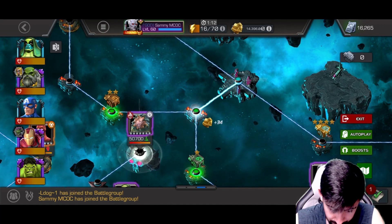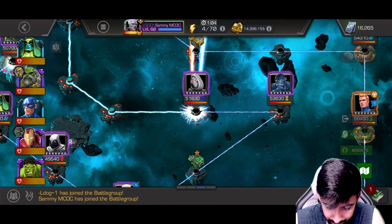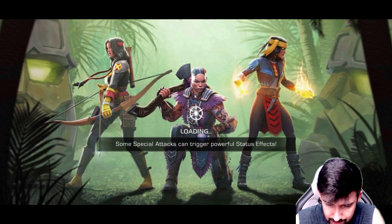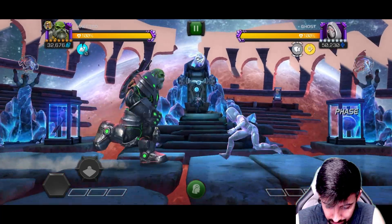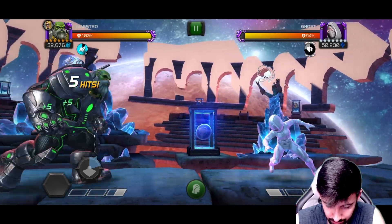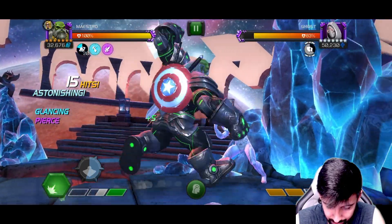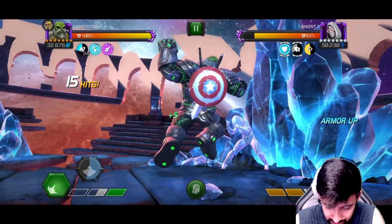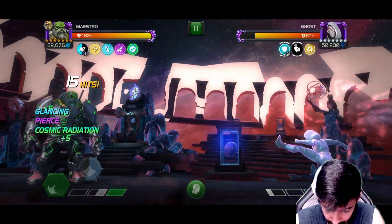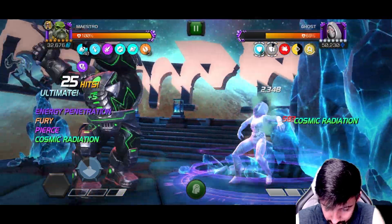Next we're going to take him into the Throne Breaker difficulty side event. Going down the basic path to see what kind of damage this guy can do — I put on a relic. His team actually isn't bad: Iron Man who's a beast now, and Hulk who's amazing now — that's a really solid squad, and then he can run two other people. On this path there's a 10% chance per hit to apply an armor break to the opponent. Come on, Ghost — let's go. Using a special two here.